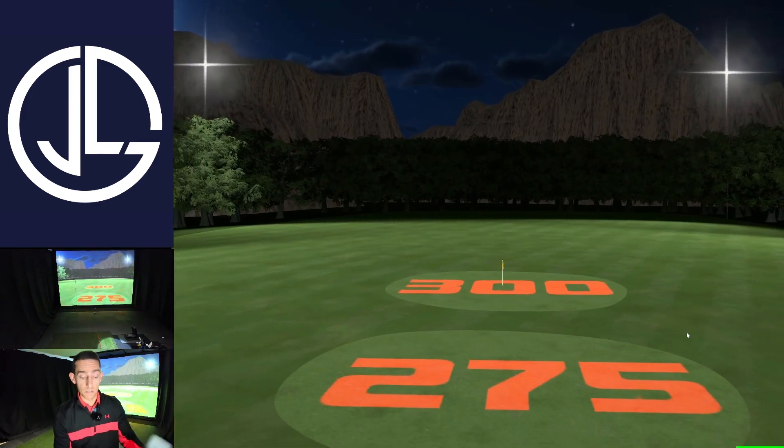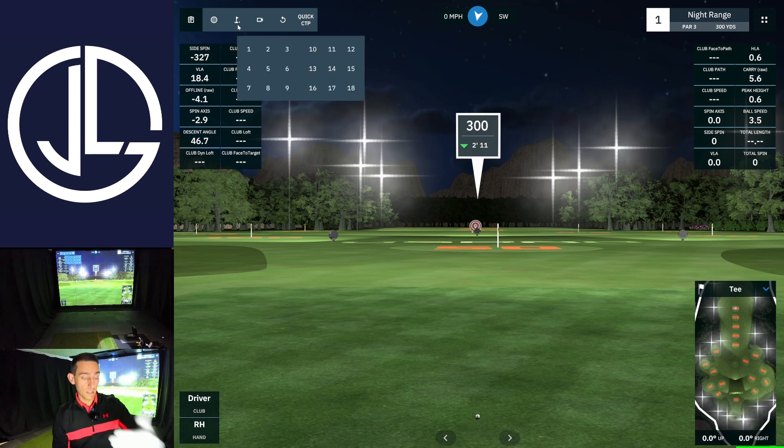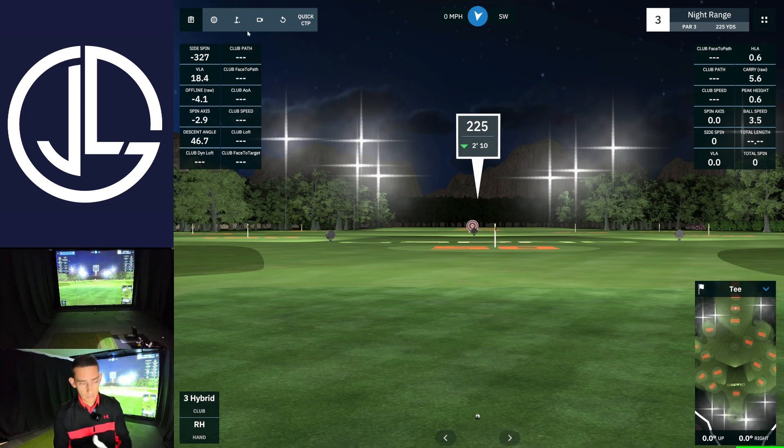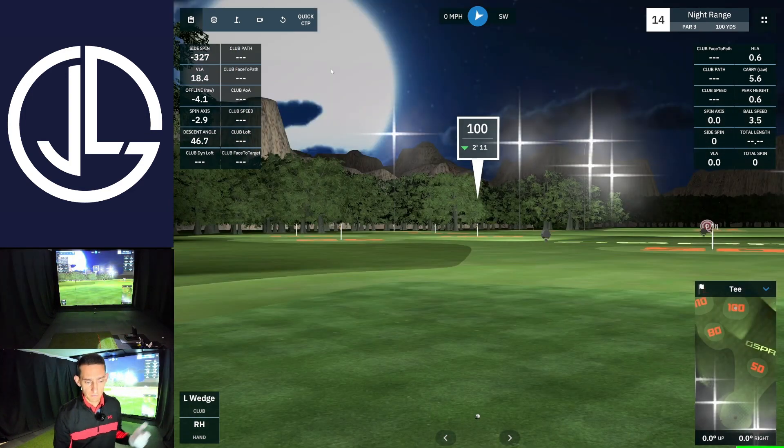The range does extend beyond that, and you can select on the hole icon to select different holes. It's going to start from the furthest and work its way back - the first hole is the 300 yard, second hole is 250, third hole is 225. If you want to hit more of your nine iron or wedge shots, holes seven through 14 are generally good for that, with hole 14 being 100 yards.